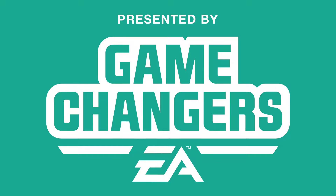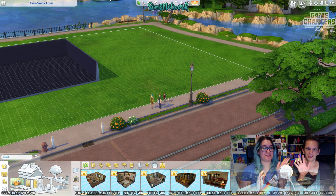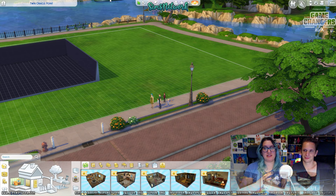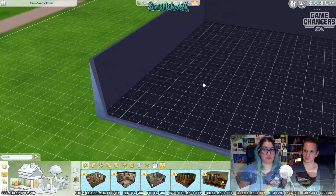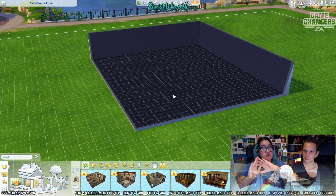This video was made possible by EA Game Changers. This is our second video of the Moschino stuff pack, which is going to be released this week. We have early access — thank you EA — which means we can show you stuff before you actually buy it. I'm not going to be super over-the-top excited about all the new stuff since I did see a lot of the build/buy stuff on the official stream last week, but I know there's a lot of fun stuff in here.